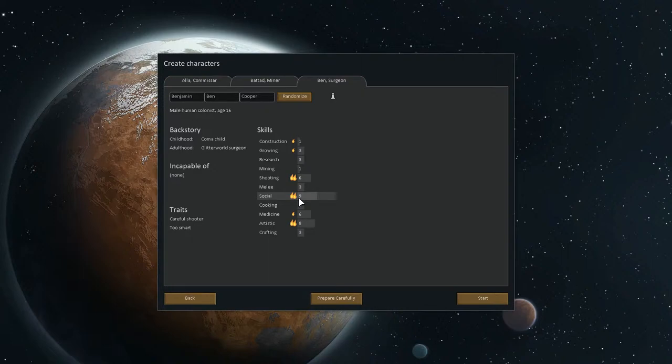Let's see. Benjamin, also called Batat, and Ella. Yep, these are our guys. Let's get going. So we will start out crash landing on the planet as I said.